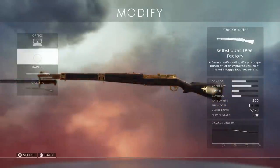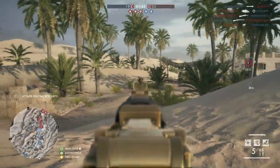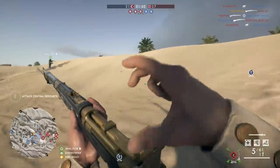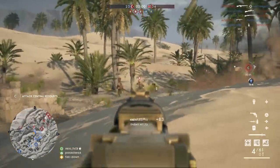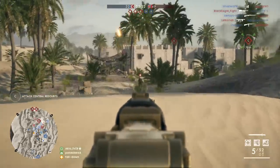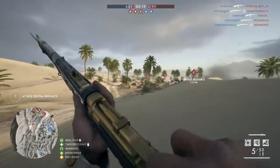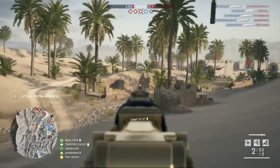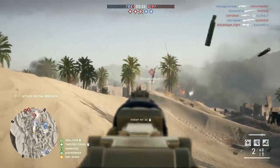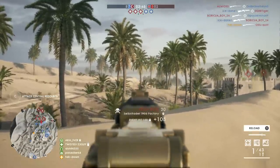So the worst meta gun in Battlefield 1 is in my opinion the Self Slaughter 1906, and this one is really not that hard. It only has five bullets and you need at least three to kill an enemy without headshots, so you can only kill one enemy before reloading. You cannot miss more than two shots, and the reload time itself is also pretty lengthy. The 1906 does come in a sniper variant with a bipod, which is cool, but five shots is just not enough. Technically the time to kill is very fast if you have a good trigger finger, but overall it's not that viable.